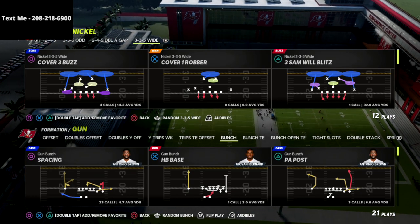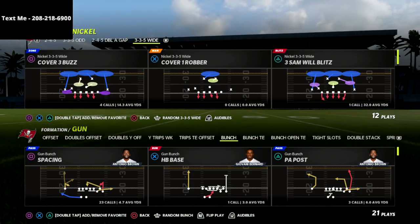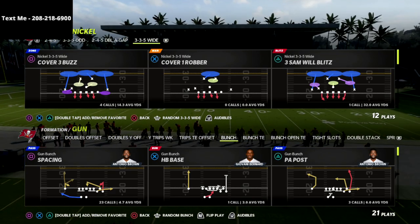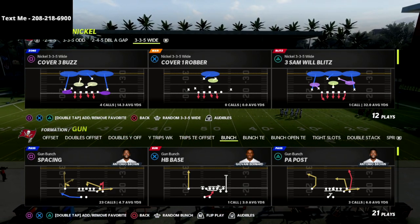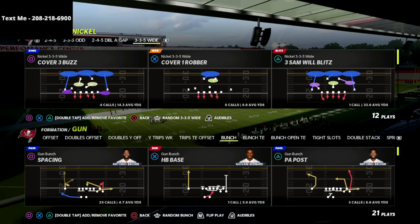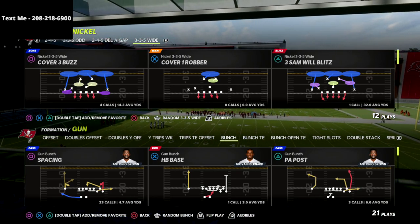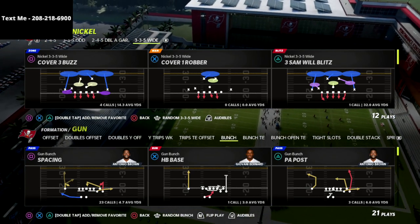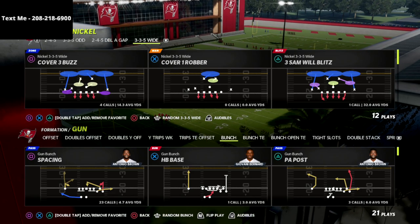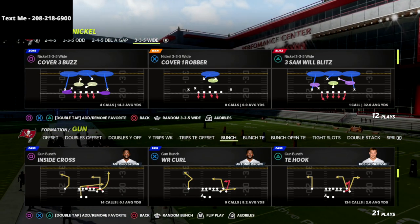We cover this defense as well as additional ones in our 46 defensive guide. If you want to get it, there's a link in the description — just 15 bucks. It covers the whole playbook and scheme, including what to do against trips tight end, bunch tight end, and you trips, with tailored defenses for each specific formation.